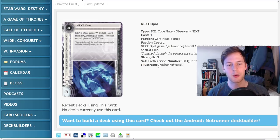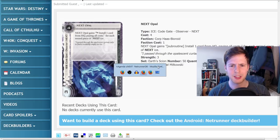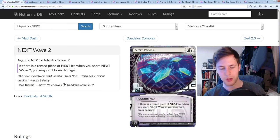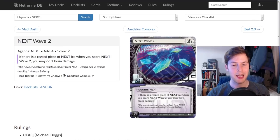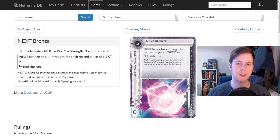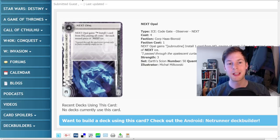This is something we kind of predicted going forward. We saw a card recently come out in the Red Sand Cycle — Next Wave 2 — which kind of showed there was going to be a second wave of next ice, and we just saw it here. If you're not familiar with the next ice, they started coming out cycles ago and generally get stronger the more other rezzed copies of next ice you have on the table. So you have Next Bronze, Next Silver, Next Gold, and Mother Goddess can technically be a next piece of ice. Now we have Next Opal.